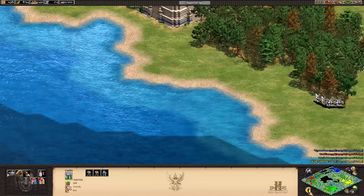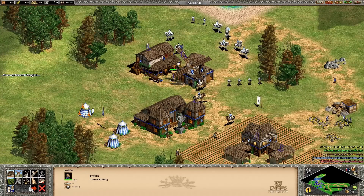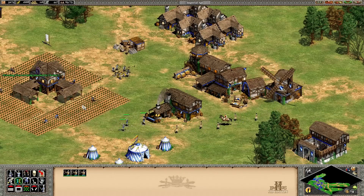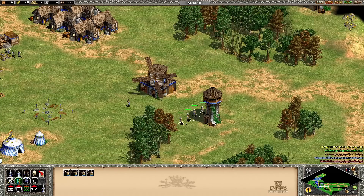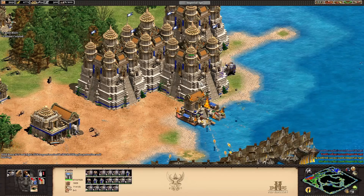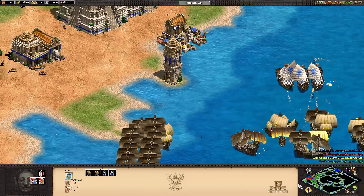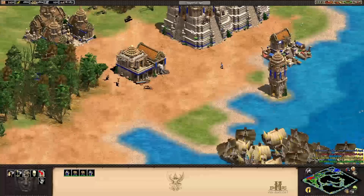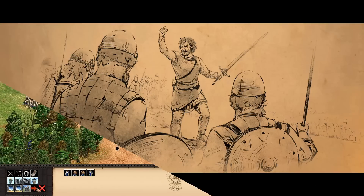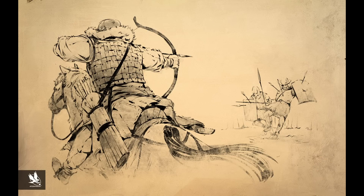Two new features introduced in Age of Empires 2 were the idle villager button — which moves the camera to a taskless villager, solving the problem of unnoticed idle workers — and the bell button in the town center, which causes villagers to stop working and garrison inside, launching arrows at attackers. Garrisoning infantry units within towers, town centers, and castles allows more arrows to be fired, increasing damage output and base defense. The music was diverse, using instruments from cultures around the world similarly to Age of Empires 1, with the main theme engraving a feeling of beginning a new journey of conquest.